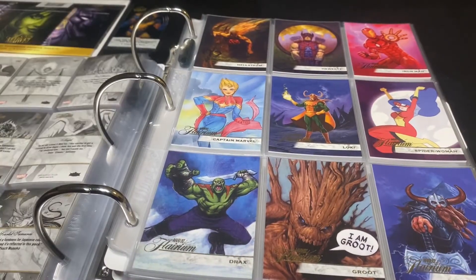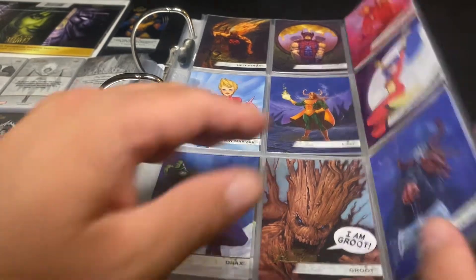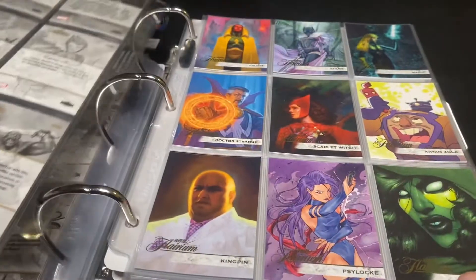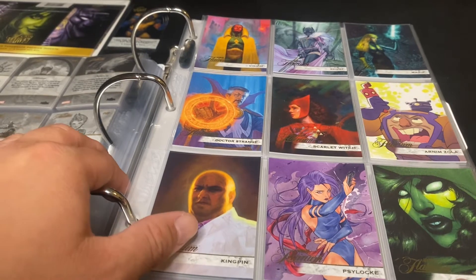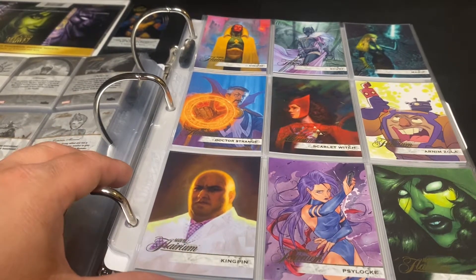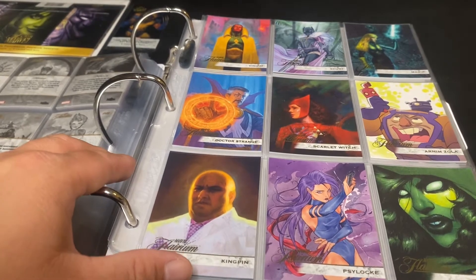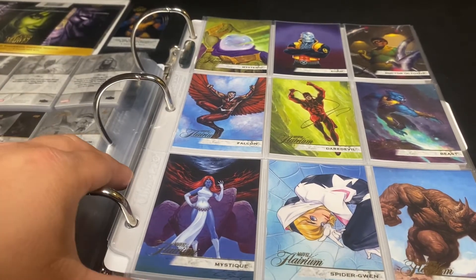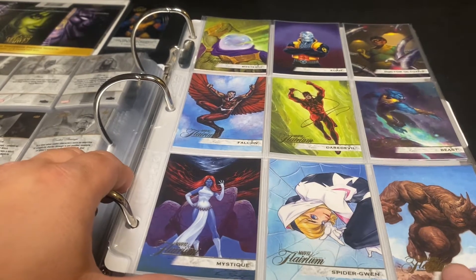Then you have tier three, which comes one in every six packs, numbered 111 to 120. Tier four comes one in every nine packs and is numbered 121 to 130.